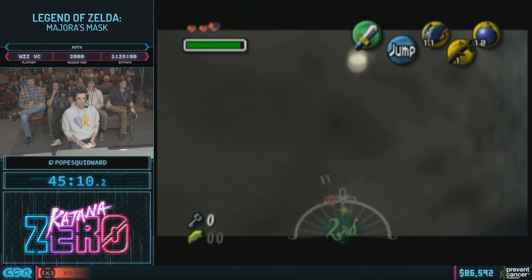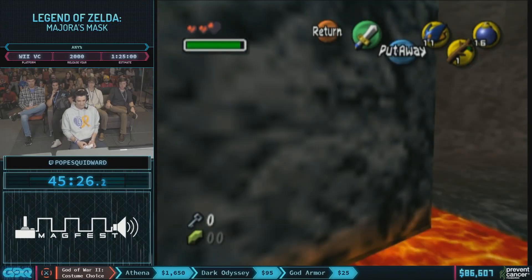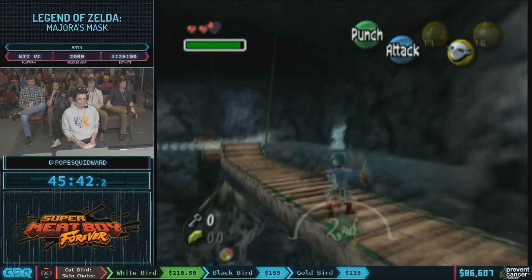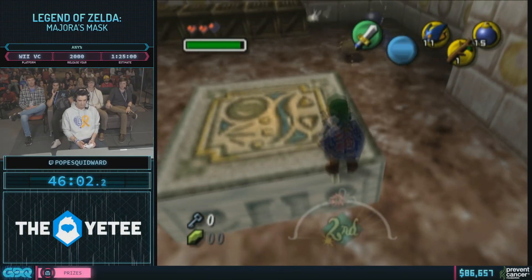Zelda Majora's Mask is quite a popular game in general and also in the speedrunning community. But now they have found a new little trick that's a bit weird and is going to change the speedrun in major ways.